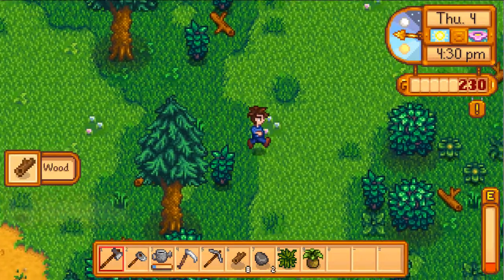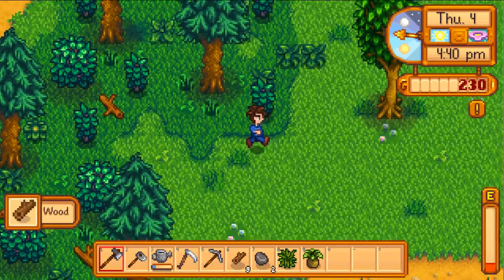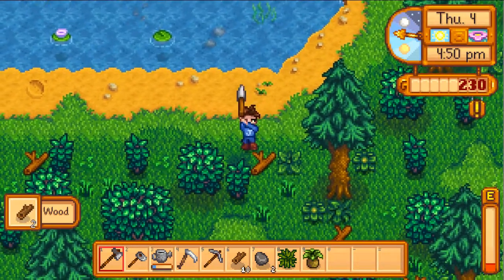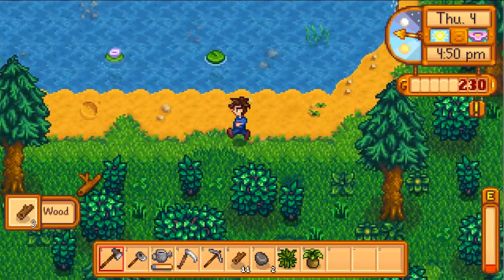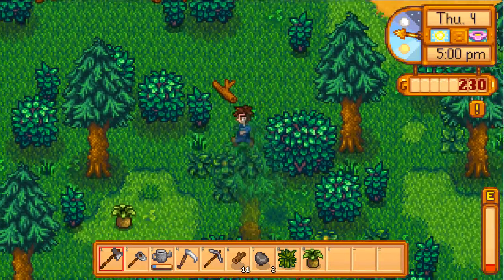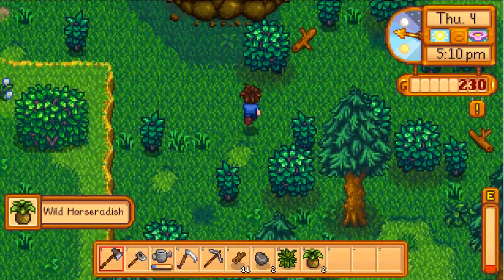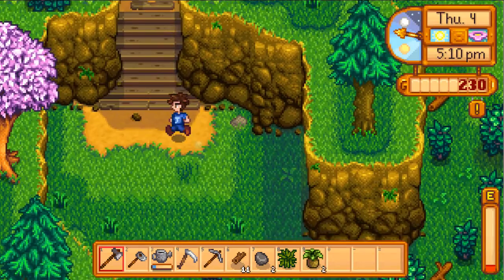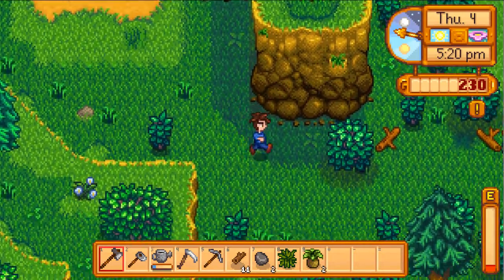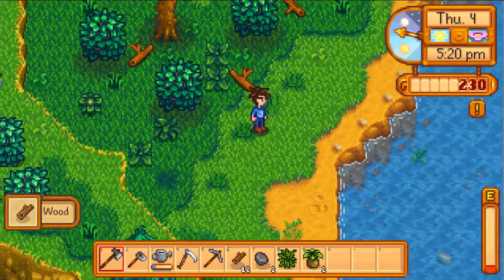When I mentioned about the greenhouse earlier — in order to build it you have to complete some things inside the town hall, and when you do that it unlocks stuff you can do, like the greenhouse. Some of the things you have to do is turn in items. That's the wizard's tower over there. You have specific things to do as far as picking up stuff off the land.